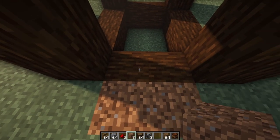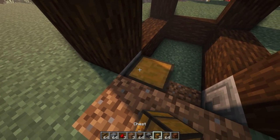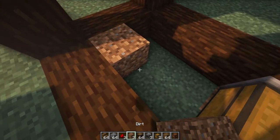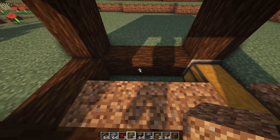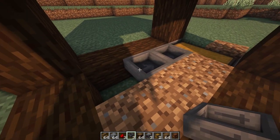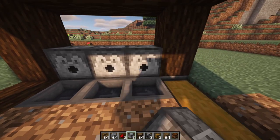Once you're finished, make sure to break these two blocks right here — this is where your chest is going to go. Then place down three pieces of dirt right along here, and then place three hoppers going into the chest, just like so.